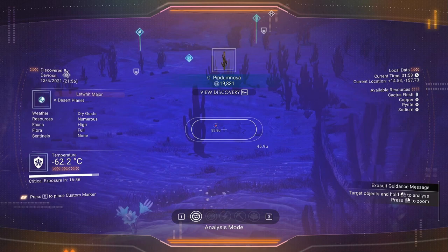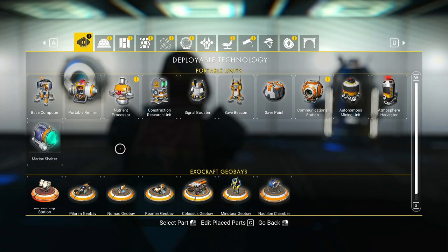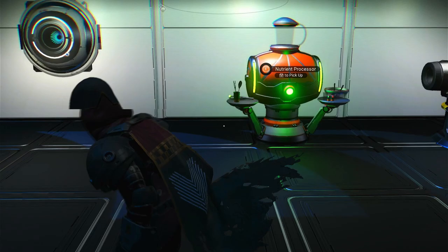Once you have the nutrient processor blueprint, go back to your base. When you're there, hit Z and go to the tab with your base computer and other refiners. In that tab you will have the nutrient processor. Click on it — you will need a romantic seal, two mount plates, and another resource to build it. Once built, interact with it by hitting E.